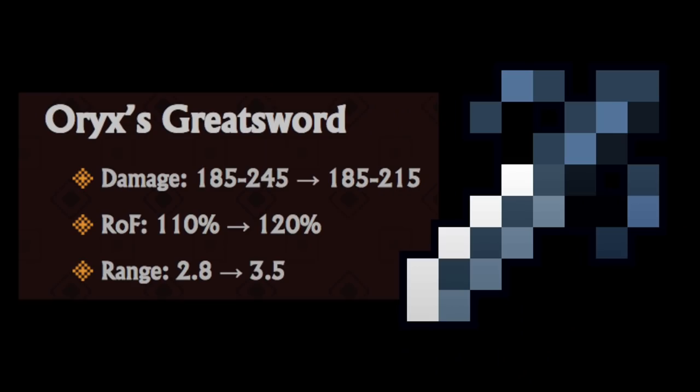Nectar Crossfire gets a little more damage. Oryx's Great Sword: lower maximum damage by 30, but a higher rate of fire by 10%.